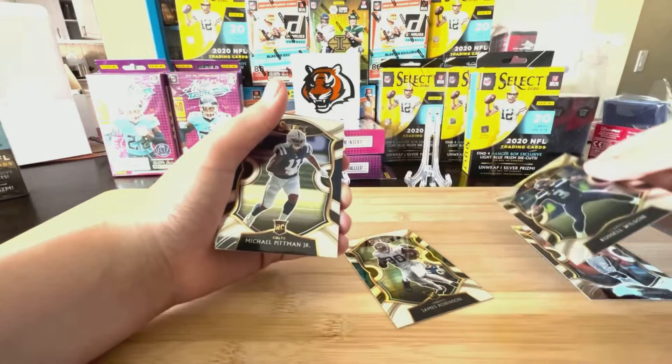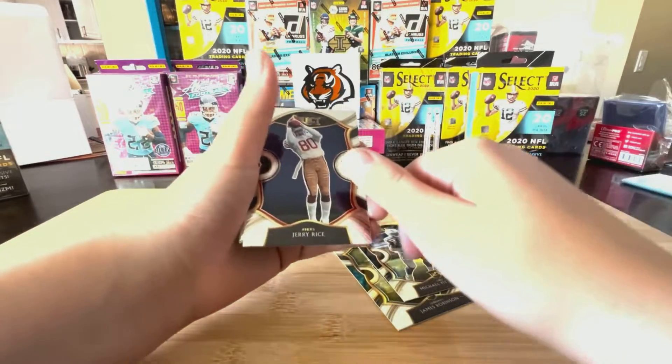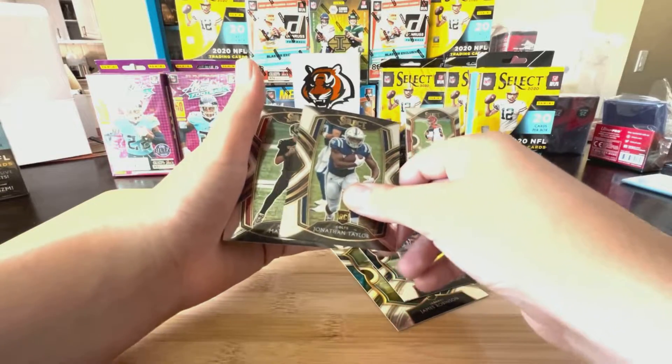Rookie James Robinson, Joe Burrow — we'd like to see that, that's a nice base. Let's say it's a concourse, but oh — rookie Russell Wilson, Michael Pittman Jr. This is a 2020 box, so this is a great rookie class. Jerry Rice — awesome, old players here.